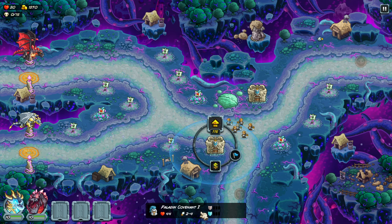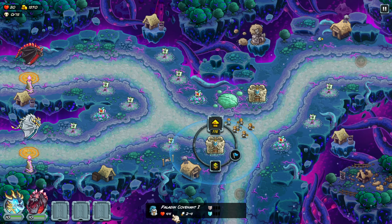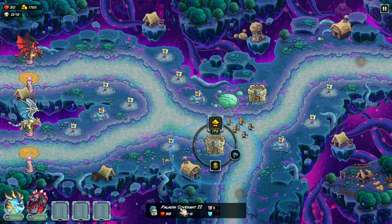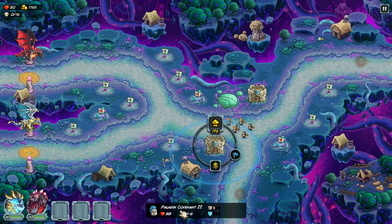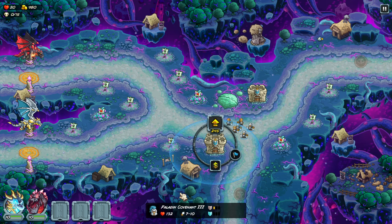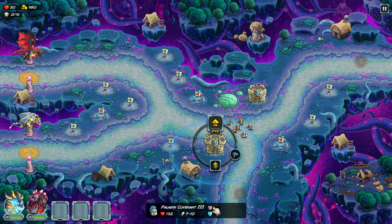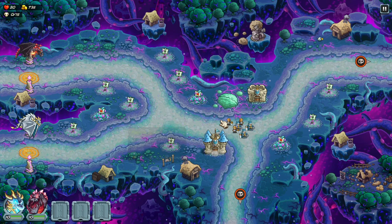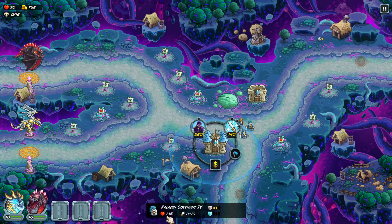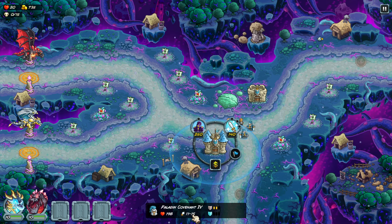At tier 1, we've got 2-4 attack damage — not a lot — but 44 health. That's a reasonable amount of stunning power. Moving up to tier 2, we've got 4-6, which is still very low, but we've doubled our health to 88. Now going up to tier 3, we get 7-10 attack and 132 health — solid, with some armor added. And lastly, tier 4 gives double armor, more health, and obviously more attack, but again, not much.